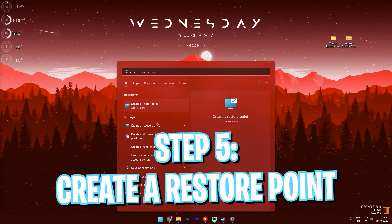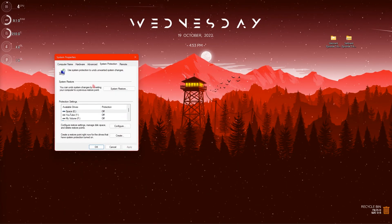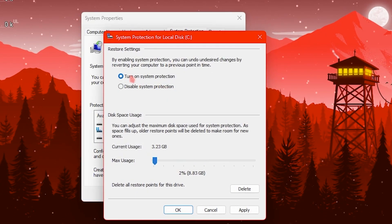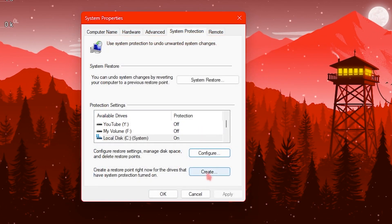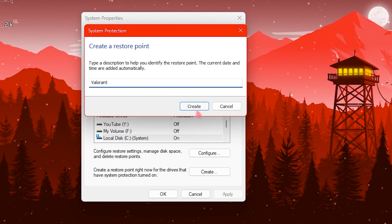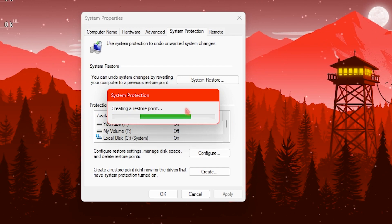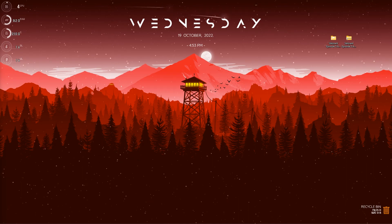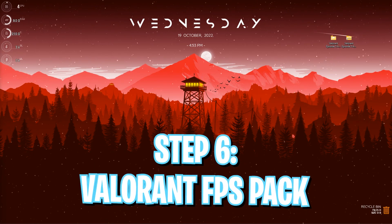Next, create a Restore Point. I highly recommend this because if anything goes wrong you can restore your system to normal. Find Local Disk C, click Configure, make sure System Protection is enabled, click Apply and OK. Then click Create, name it 'Valorant,' and click Create. Let it run and once done, click Close.